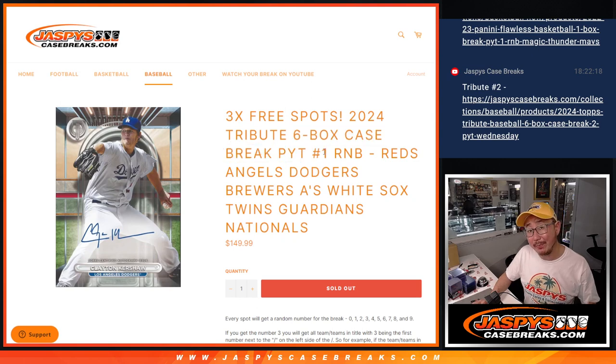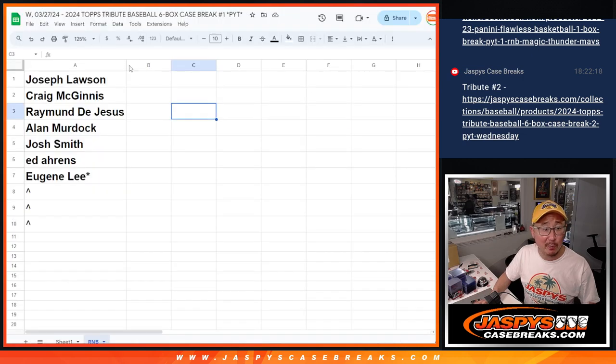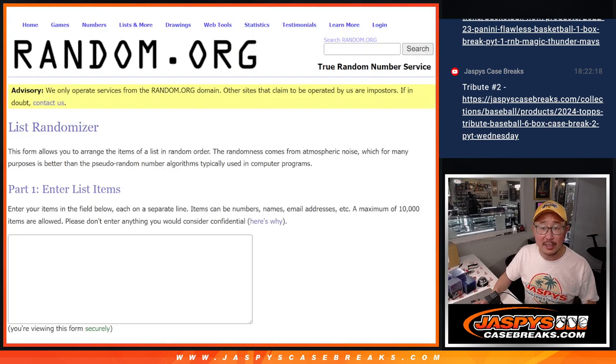This unlocks Pick Your Team 1 coming up in the next video. Also, three number block spot giveaways. So if you bought a full spot, you got a chance at a few full spots. So that'll be our first dice roll.